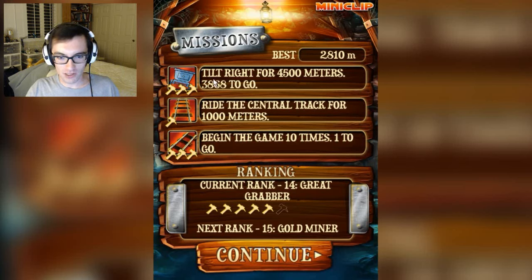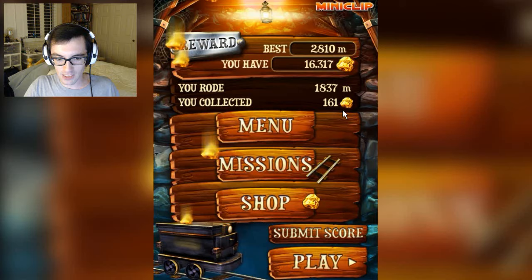Our current missions are to tilt right for 4,500 meters, to ride down the central track for a thousand meters, and to begin the game ten times — we've got one more time to go. That's three points represented by these three mettocks, which are single handheld picks. Your conventional pickaxe requires two hands — I didn't know there was a difference, but apparently it's a big deal.